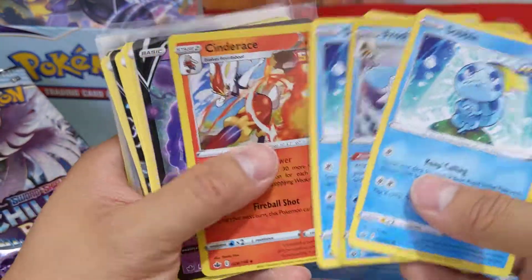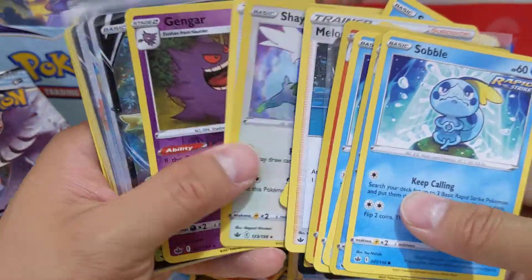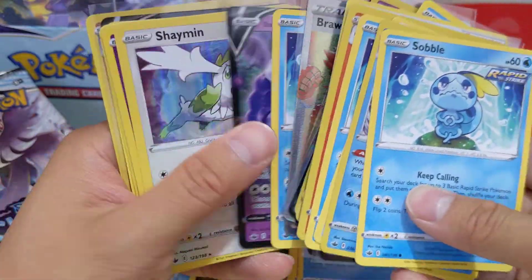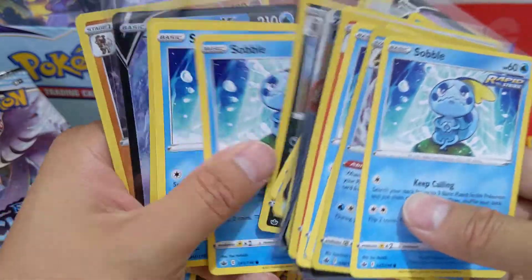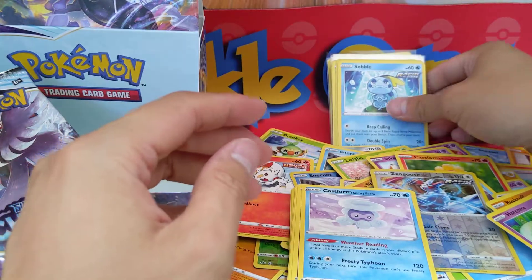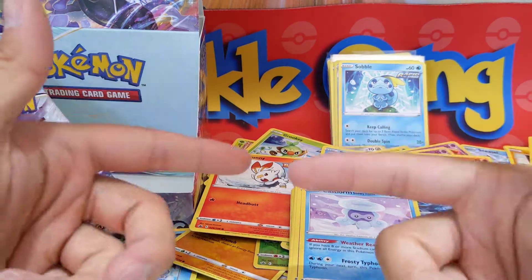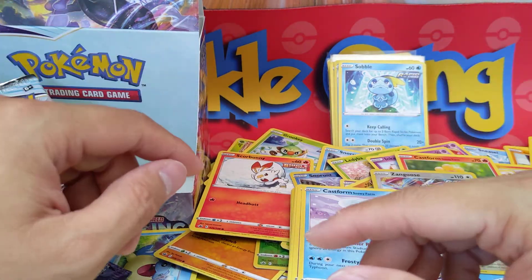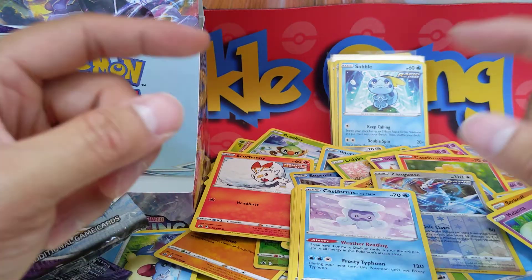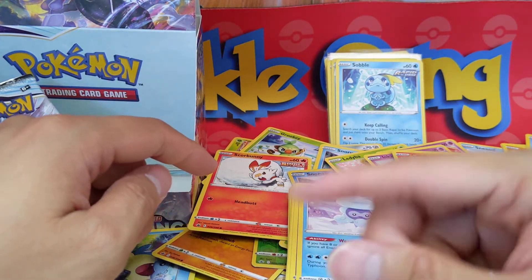Alright guys, let's count the hits: one, two, three, four, five, six, seven — eight hits! That's not too bad, I think. It just seems like it was so spread out it didn't seem that great. Let me know what you like about this set, send me what you've been getting out of these boxes. If you could find Pokemon cards — I know it's hard right now. If you liked this video and want to see more, subscribe. If you liked the video, like the video. I'll see you on the next one — peace out, Shuckle Gang!